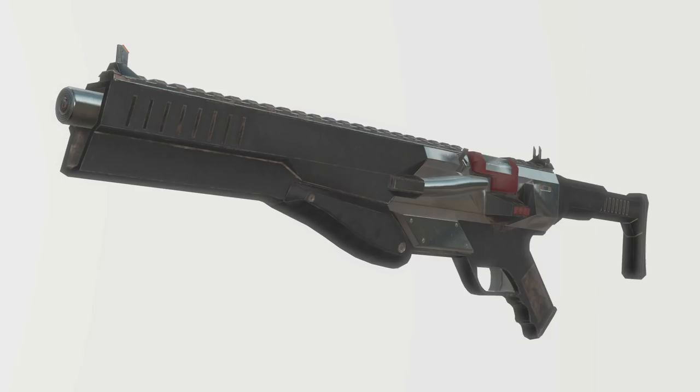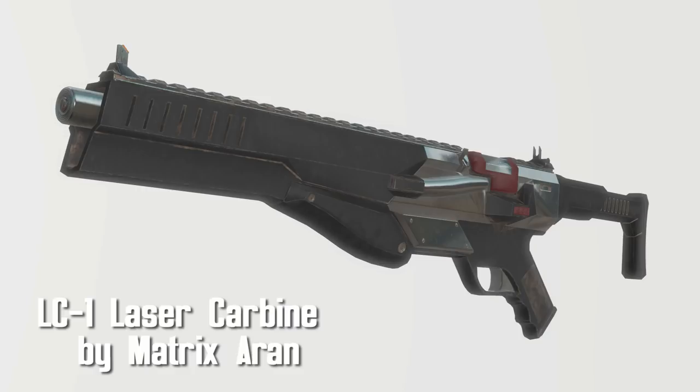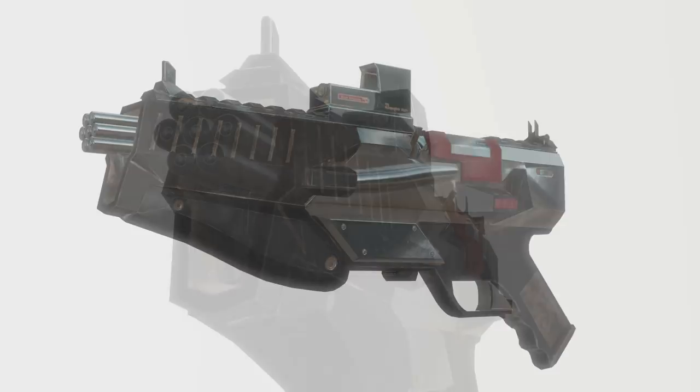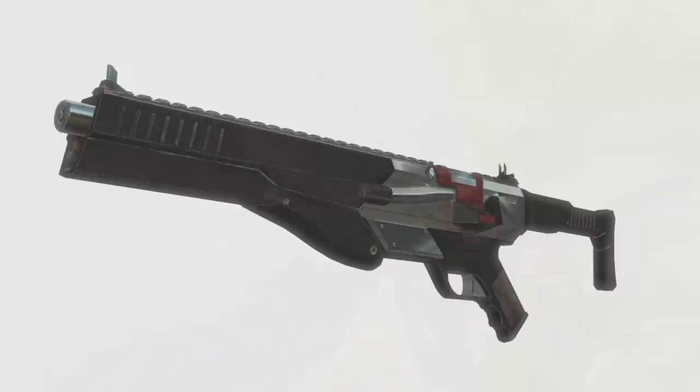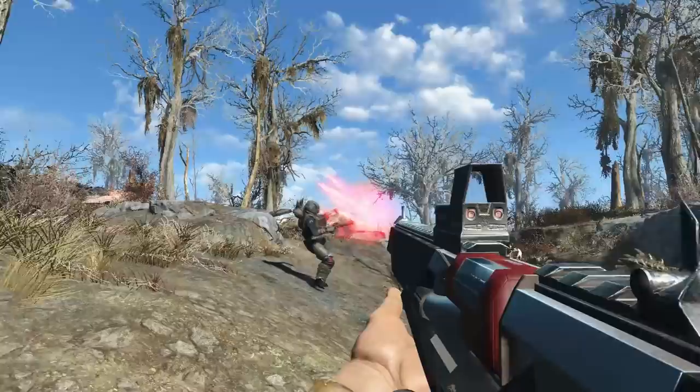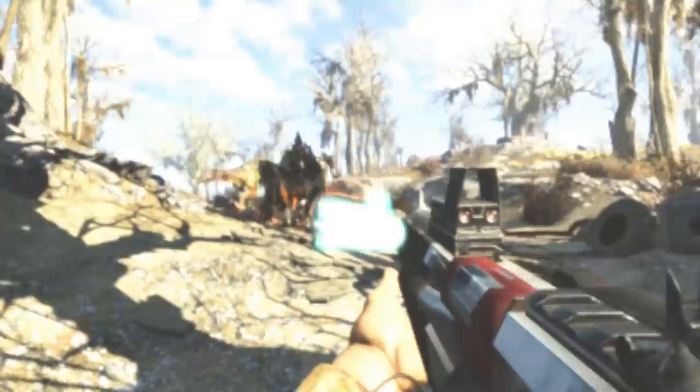LC-1 Laser Carbine by Matrix Aran. This is an original design that was another possible option for standard lasers during the AER-9 procurement trials. Or at least that's what it says in the description — I don't know anything about those trials, I wasn't there. Pretty sweet looking weapon. You've got tons of different variations, you can make it single shot or automatic, you got red lasers, you got blue lasers. Lots of customization. What else you want? Lasers.